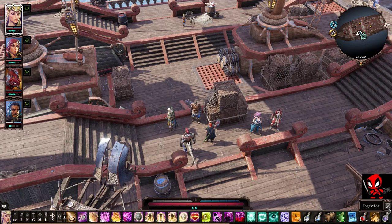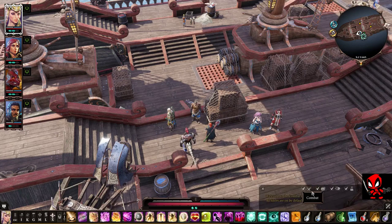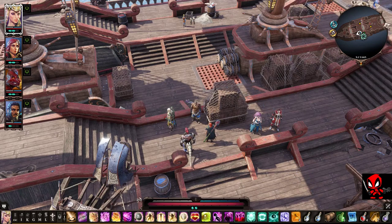Just to the right you've got your toggle log, which allows you to monitor your combat, your dialogue, your banter - people just chatting in the fields - and item interaction. Right in the middle is your health bar. With your health bar you've got physical and magic armour.